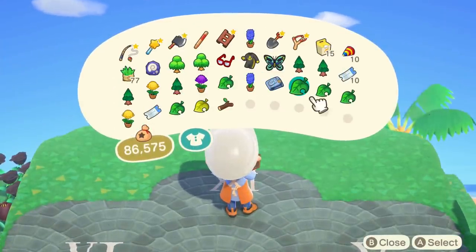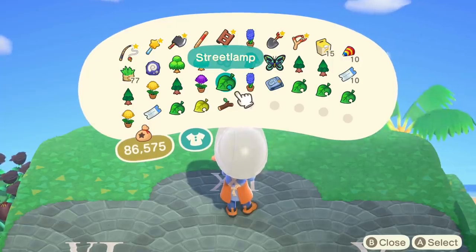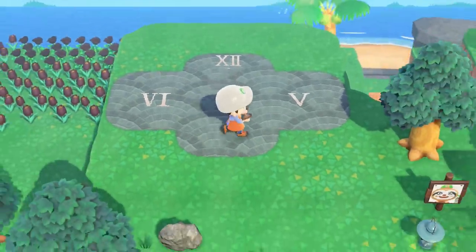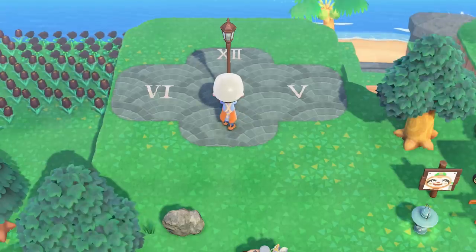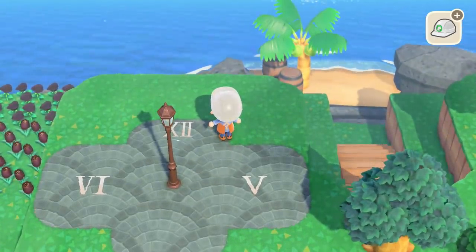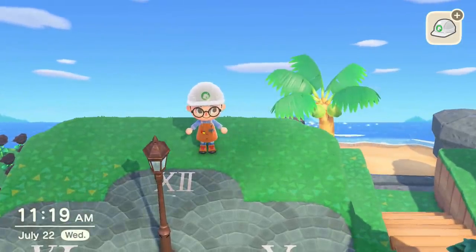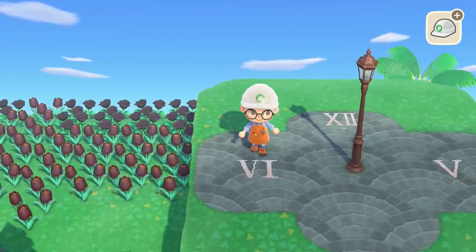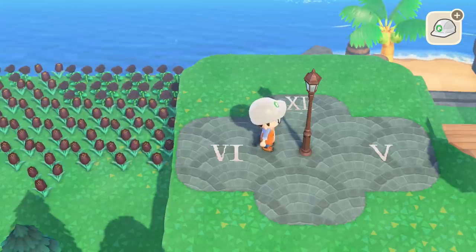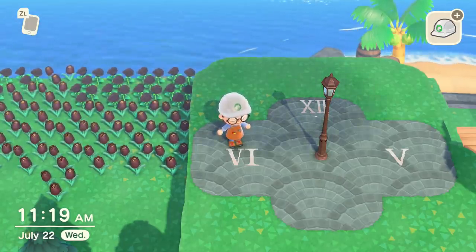Next you need an item called the street lamp — I think everyone has this. Let's put the street lamp down, and as you can see, we have a working sundial! It is 11:18 a.m. on my island and it's working like a real sundial. Animal Crossing's lighting is great — the sun is actually accurate to the time. All you need is a street lamp and some roman numerals to mark the time.